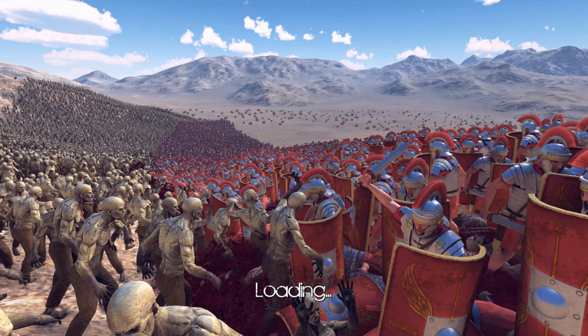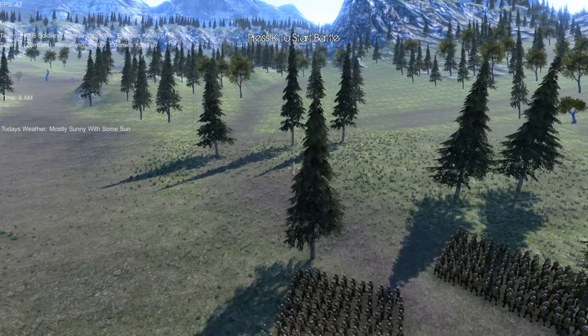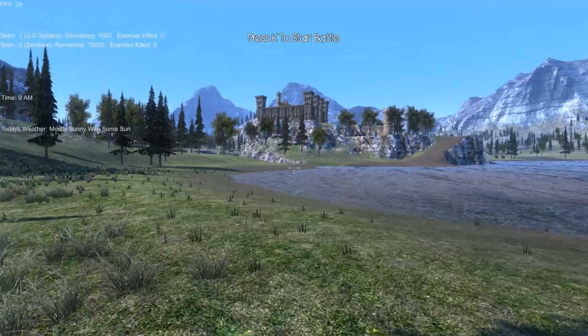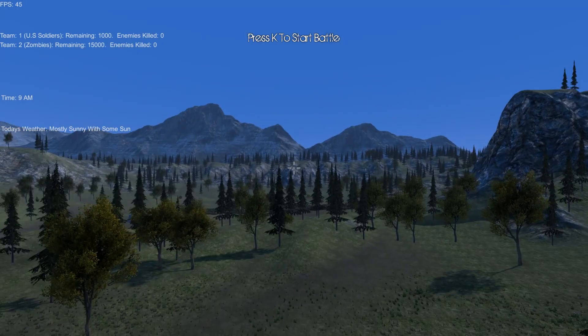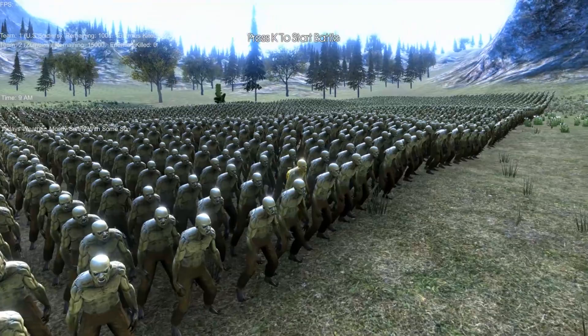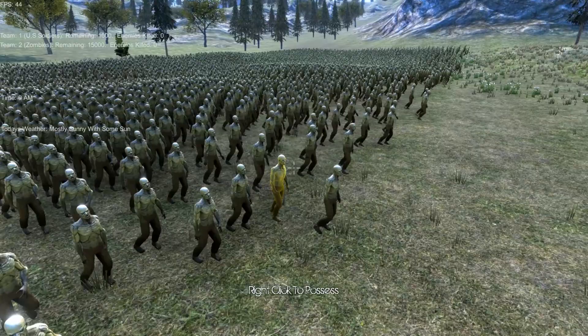I have no idea who's gonna win this one. Obviously the World War 2 era units have the range on these guys, but 15,000 is a lot to take down. Here we are with our 1,000 soldiers on the coastline, and over here we got the zombies — 10,000 strong. This big zerg is probably going to be the one that takes them down. I intentionally put it far away so they come late. Here's the zombies — only a face a mother could love. Let's get this started.